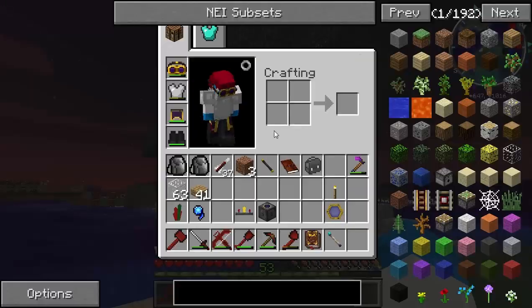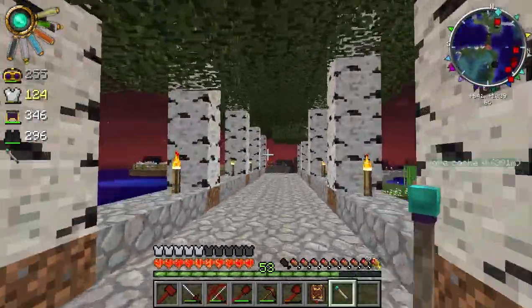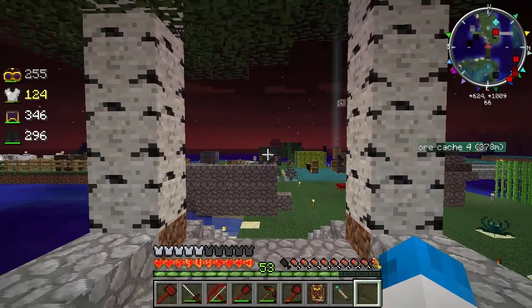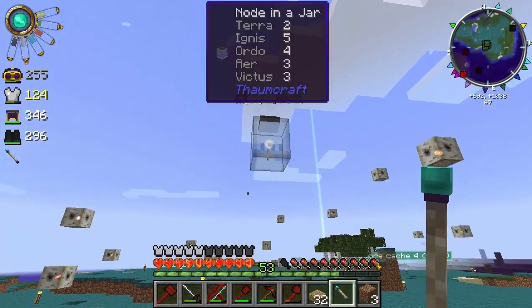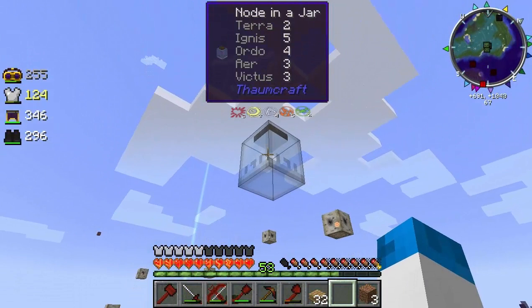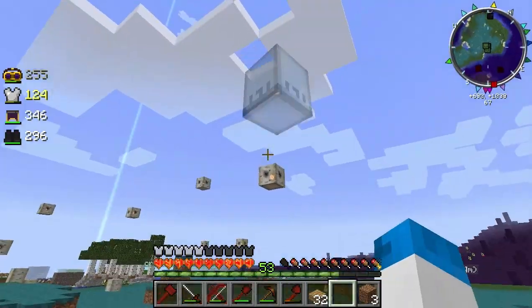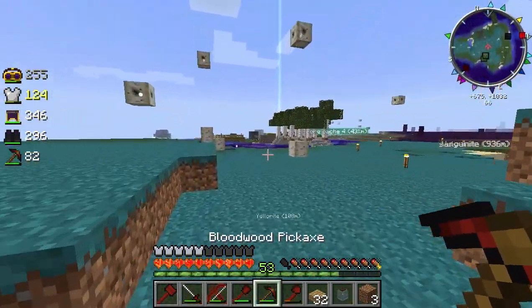I've got some glass and some oakwood slabs. I just need a little bit more Terra in my wand to be able to do this. So when I've got the node, I'll be back. Actually, I had more than enough Terra — I thought it was 70 but it's 50. So we've got a node in a jar here: it's got two Terra, five Ignis, four Ordo, three Air, and three Victus. That is actually a better node to start with.